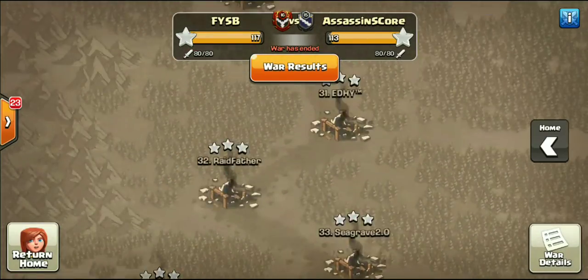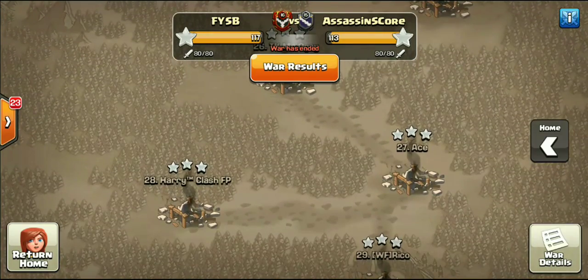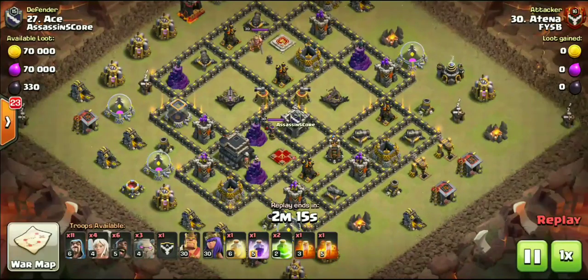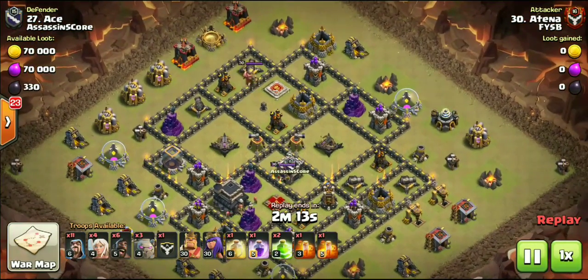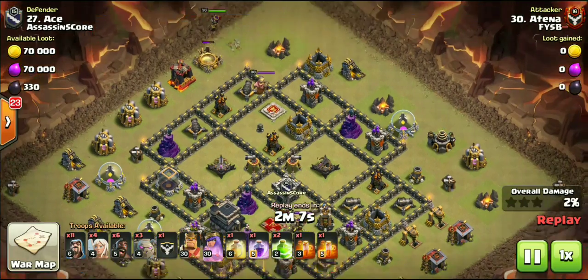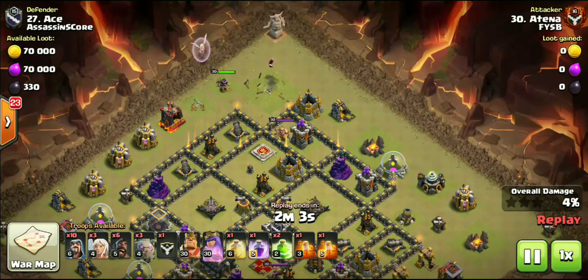We'll go ahead and check out one more Town Hall 9 attack. I got three 10v10s to show you guys. This is a very unique attack and it was a fresh hit — mine was a cleanup. This being a fresh hit coming from Atena. Not exactly sure how you're supposed to pronounce it, but pretty much an all Kill Squad attack again.